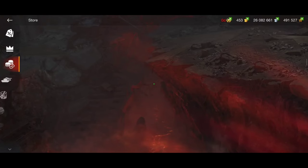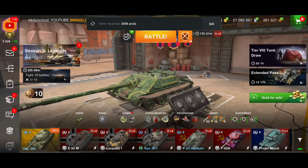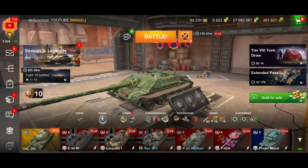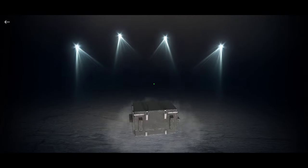Alright, here we go. Let's go to the notifications and see all the stuff I'm getting. I got 1k, plus compensation for the tank and for the camouflage — 5200 gold, plus 1k gold, so 6200 gold total, plus all those rewards. Let's see what's in those crates — maybe I'll get more gold, maybe another compensation, maybe a tank I already have, which means more compensation.